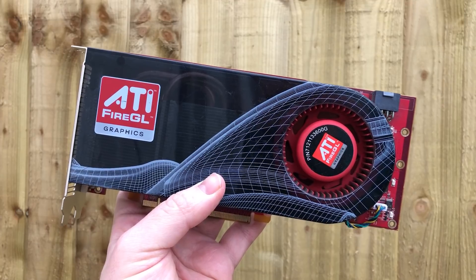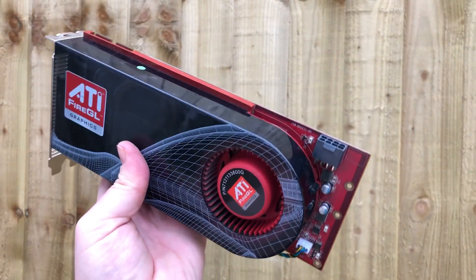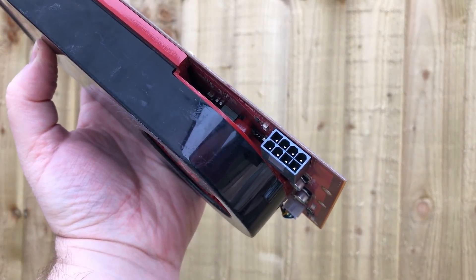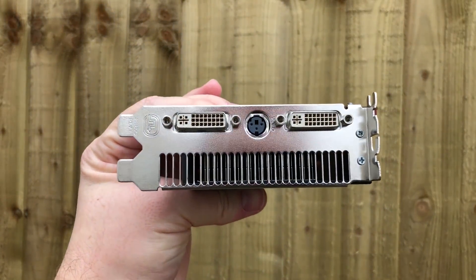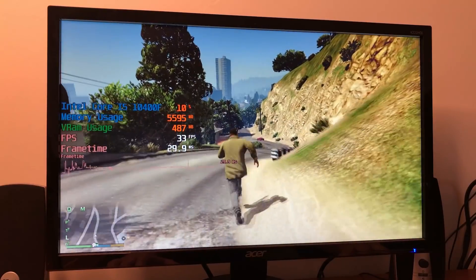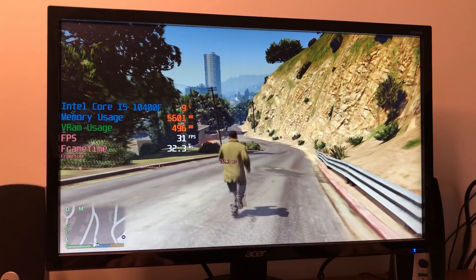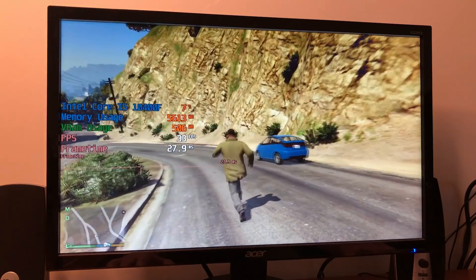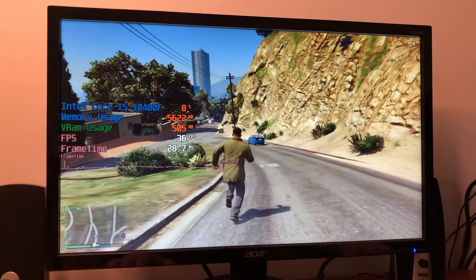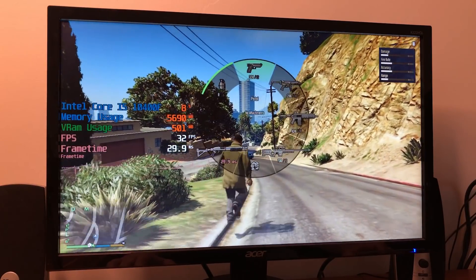Hello everyone and welcome to another video. This is an ancient V7900 AMD workstation graphics card. Years ago this would have cost its owner about $1,000 and in 2020 it's not capable of much. However it can still play Grand Theft Auto 5 and GTA Online, which was quite surprising. It will hit about 30 frames per second in single player with the lowest settings at 720p, and about 25 to 30 frames per second in the online mode. This card doesn't support DirectX 11, so you are limited to DirectX 10 titles.